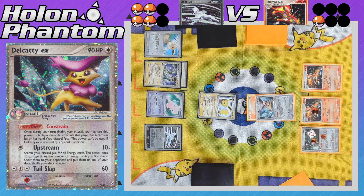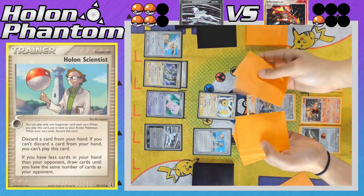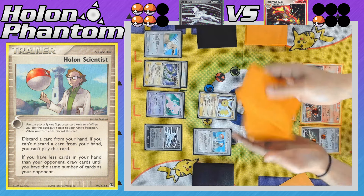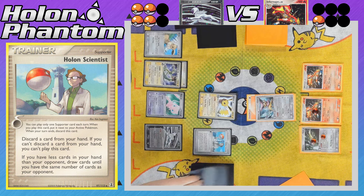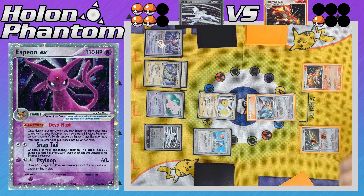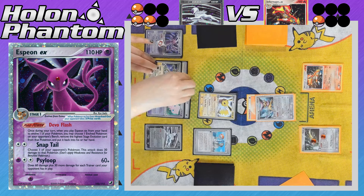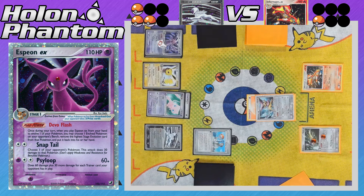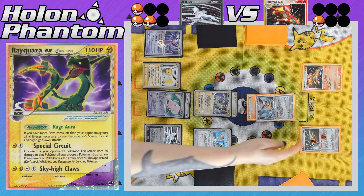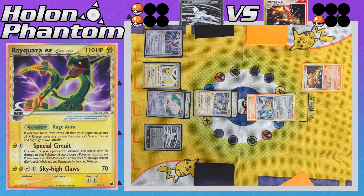Jolteon comes back into the active spot as a pivot, thanks to its free retreat cost. The player activates Holland Scientist, drawing cards until they have the same number as their opponent — nine cards total. The benched Eevee then evolves into Espeon EX, activating its ability Devo Flash, de-evolving the benched Infernape. Because the Chimchar was heavily damaged, it is immediately KO'd, so the Absol side takes their third prize. A Psychic Energy comes down to the Mew EX, and Jolteon retreats to promote their second Rayquaza. Special Circuit takes the KO against Delcati, a second KO taken. The Absol side is starting to make a comeback, now at just two prizes remaining.